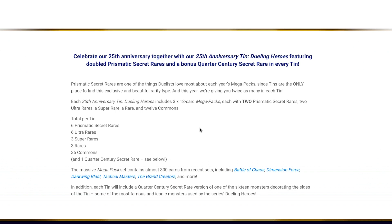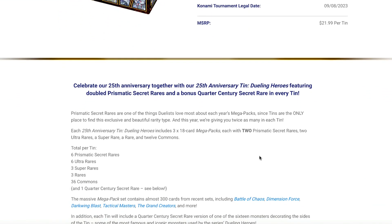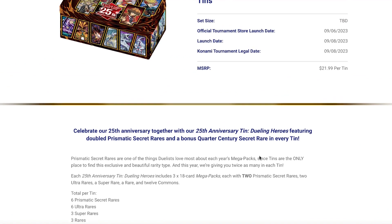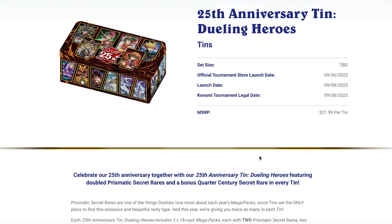The mega tins are always a highlight of the year. They involve booster pack reprints from Battles of Chaos, Dimension Force, Darkwing Blast, Tactical Masters, and Grand Creators — so there are some very cool cards in there. The tins never really confirm exactly what's going to be in them until they're opened, but you can assume you'll get things like Cash Tier monsters, Illusion of Chaos, Dynamorphia, Lubelians, and Beast Deals. The tins are always worth going for in my opinion, and the added quarter century secret rare promo is a nice bonus. If the quarter centuries follow the same as the previous Legendary Duelist ones — Dark Magician, God cards, Blue Eyes, Red Eyes — you can probably pick those up for about five to ten pounds each.